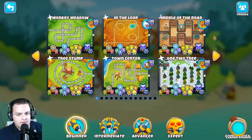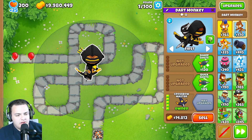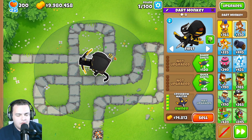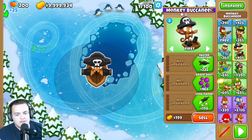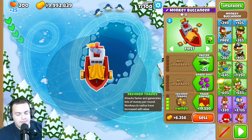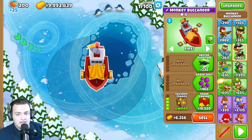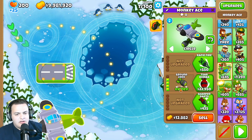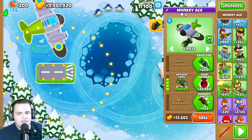For the dart monkey paragon, they resolved an issue where getting two of them was giving you more points toward your paragon than it should. Also, the Favorite Trades upgrade on the buccaneer can no longer buff the paragon upgrade — apparently it was doing that before and now it won't.